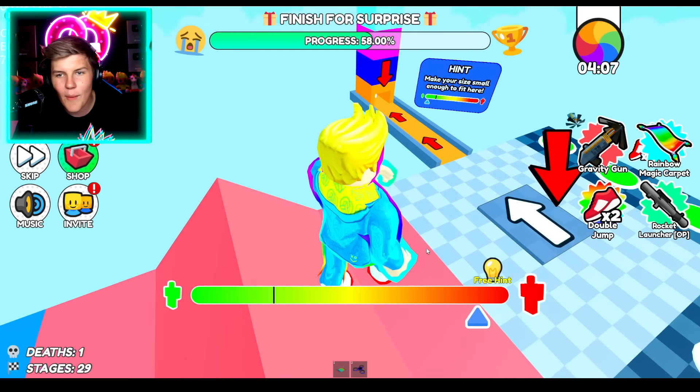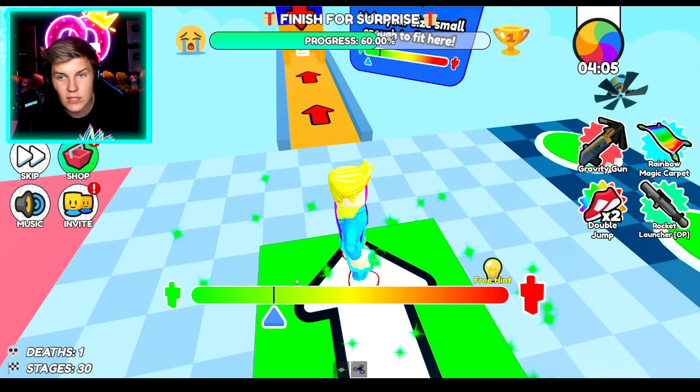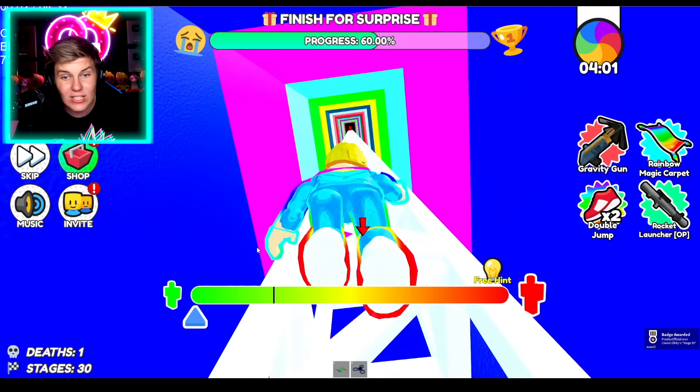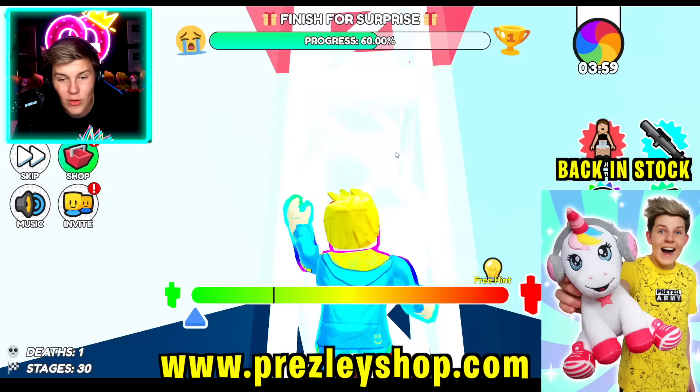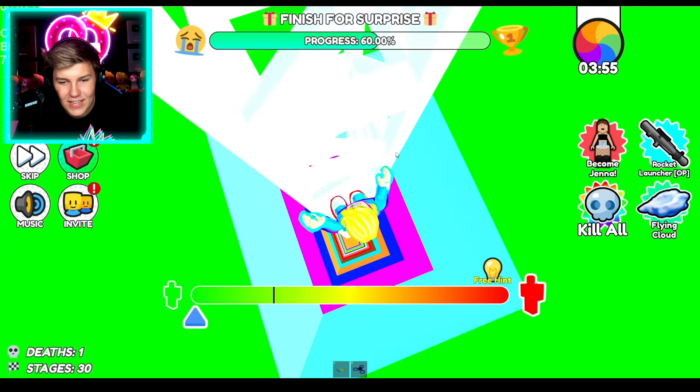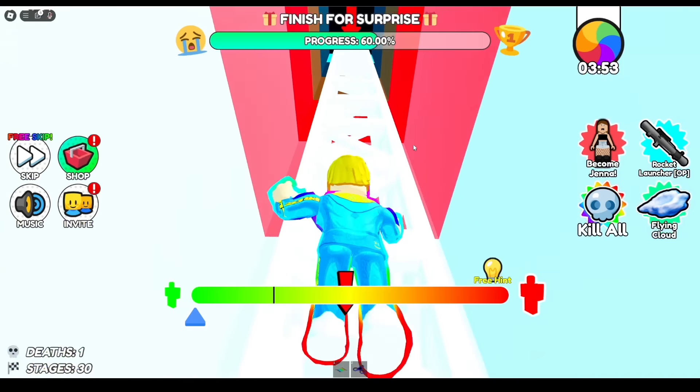It keeps on resetting us every time we get to a checkpoint, but that's not what we want. Oh my gosh, look at this — that's so cool! But for this one, we want to get over the top here, and then can we go small enough to go underneath? Yeah, so we could be going giant and jumping over all of these, but we can also just go super tiny underneath. All right, let's reset and then it's just the Roblox logo here.